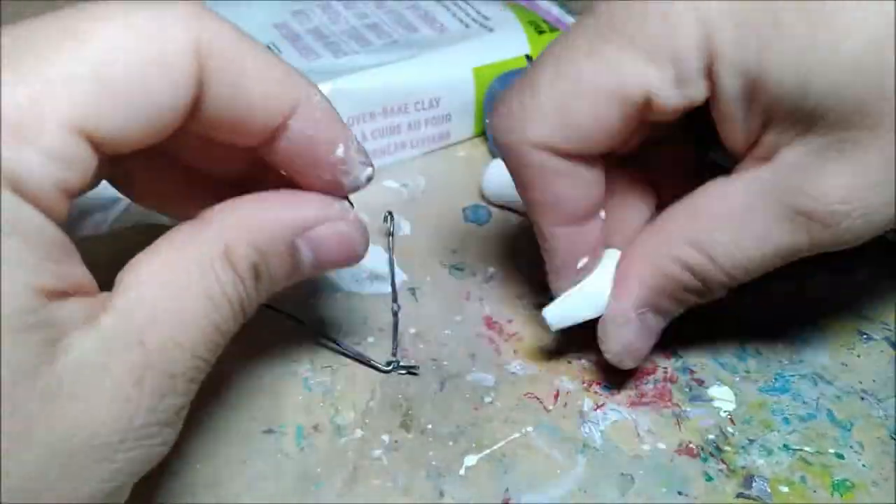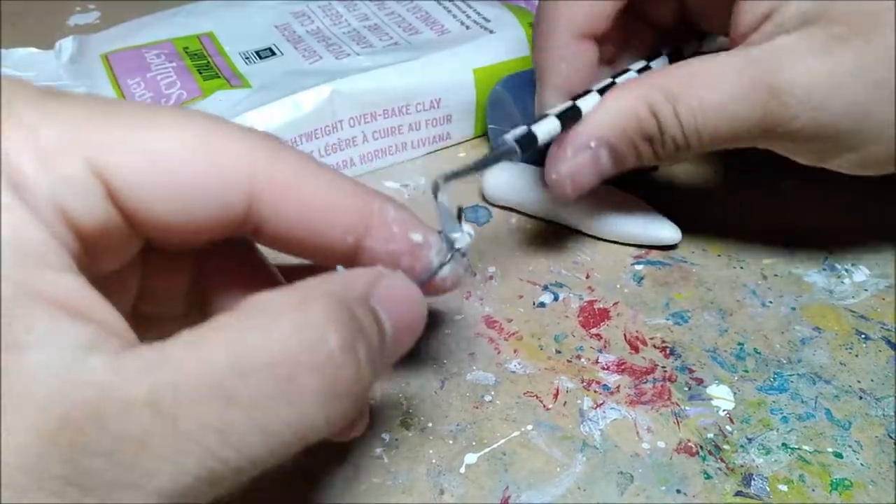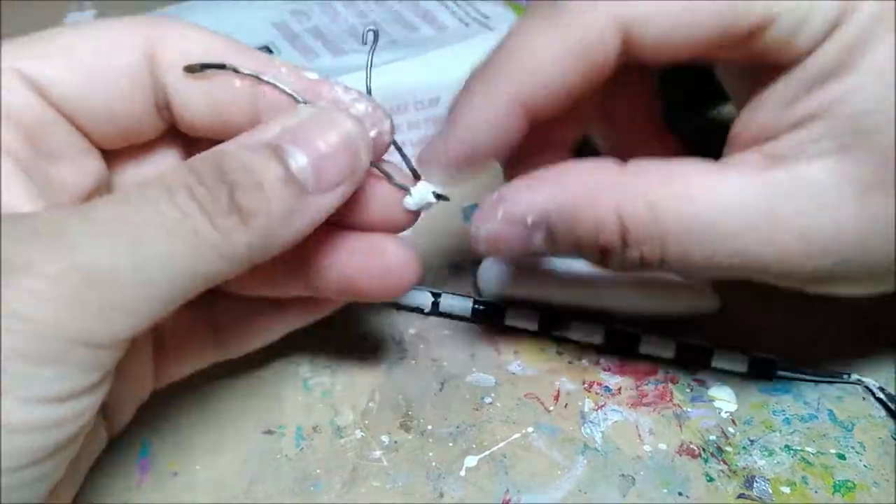Letting it get back to room temperature before you continue sculpting lets it get firmer and easier to use again. I was frustrated with the tails at this point so I didn't bother with the fur detail. If you can't handle your Ultralight sculpture without smushing it before you bake it, you can totally bake it and add the details later and bake it again without any issue.